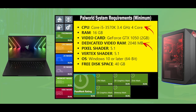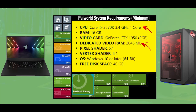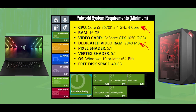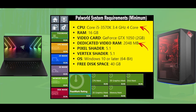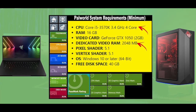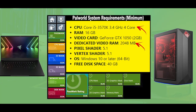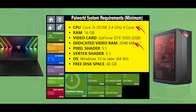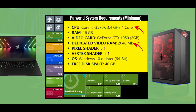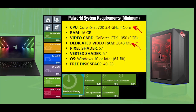First have a look — these are the minimum system requirements for Palworld. CPU should be Core i5-3570K and the graphics card should be GTX 1050 2GB. The most important part in this system requirement is dedicated video RAM — it should be 2048 MB. If your system's dedicated video RAM does not meet Palworld's requirement, then you are going to face low memory error or out-of-memory error.